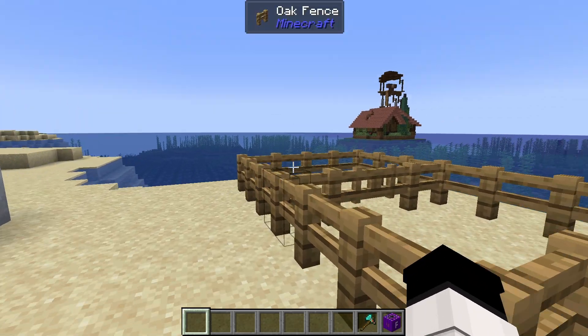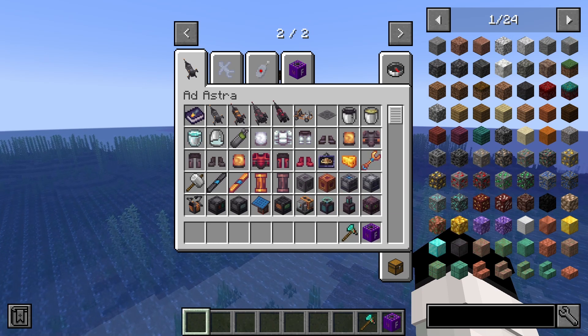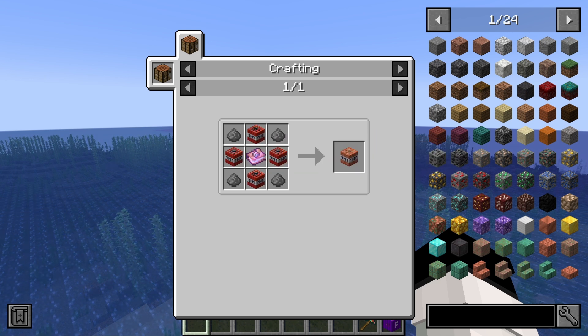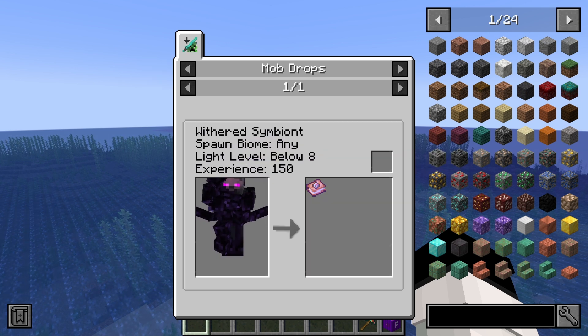I'll just show. To make a Formidabomb, you need Super TNT, 4 Gunpowder, and 4 Blaze Powder. To make Super TNT, you need 4 TNT, 4 Gunpowder, and the Enchanted Command Block Book, which drops from Symbionts.